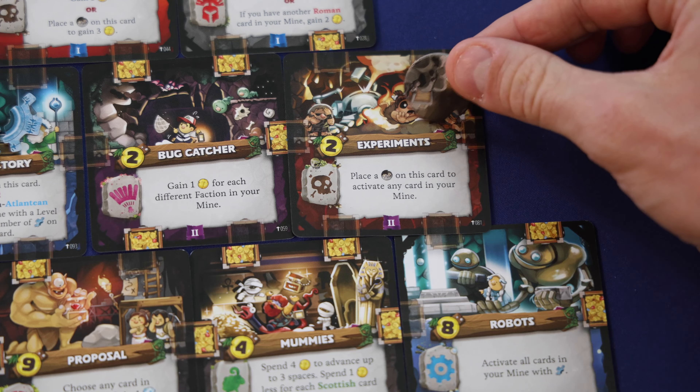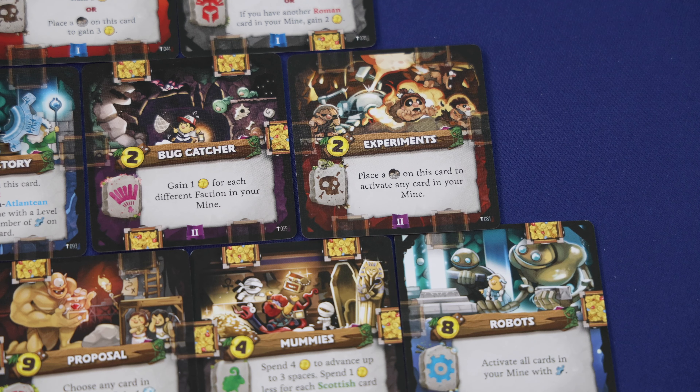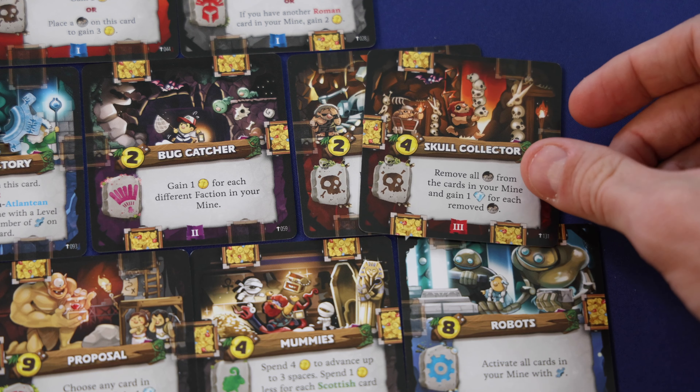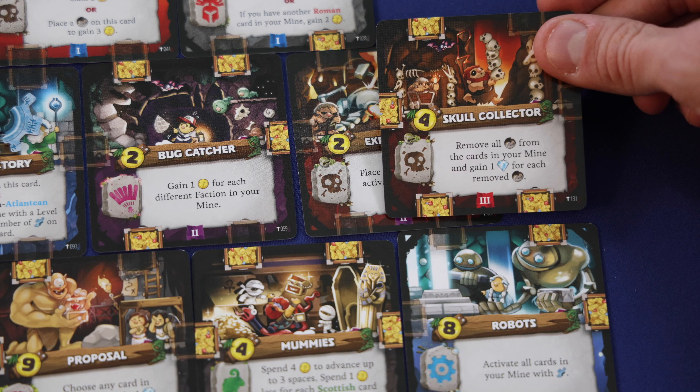Some cards will reference collapse tokens — for instance, you can place a collapse token on a card to activate any other card in your mine. Each card can only ever have one collapse token on it at a time. Collapse tokens are usually bad, although depending on the card text they can actually benefit you as well. Whenever you try to activate a card that has a collapse token on it, that card's activation would be skipped and instead you would just remove the collapse token, then continue to activate the cards above it in your chain reaction like normal. There are some cards that allow you to remove collapse tokens to gain points or benefit from them in other ways.